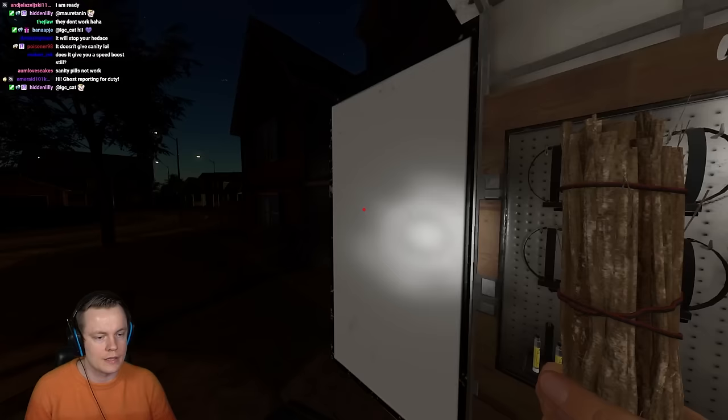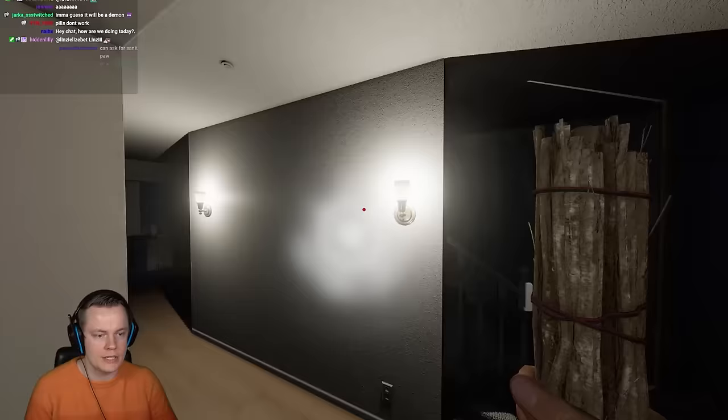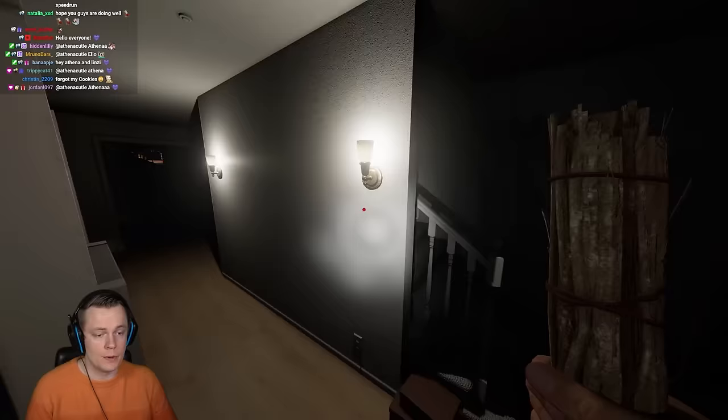I don't know if the breaker's gonna be on by default — probably not. But you really want the breaker to be on. Oh, it is on by default! So turn on these two lights and then get ready for your first hunt. The first hunt is very important because if you get lucky, you might be able to immediately figure out what the ghost is. This might be one of those challenges that a lot of people are just gonna outright skip.